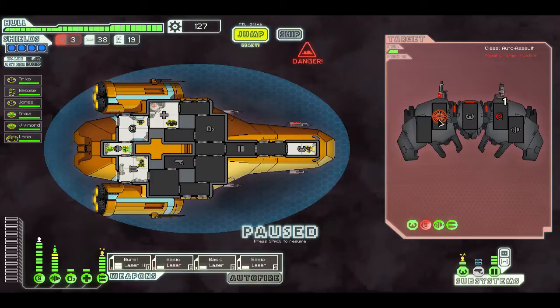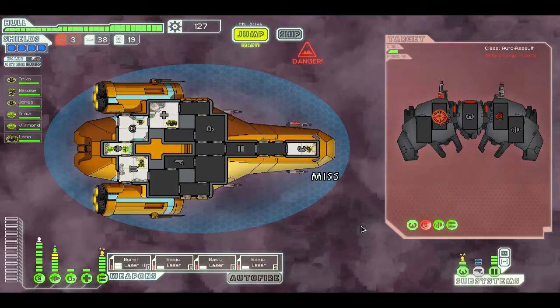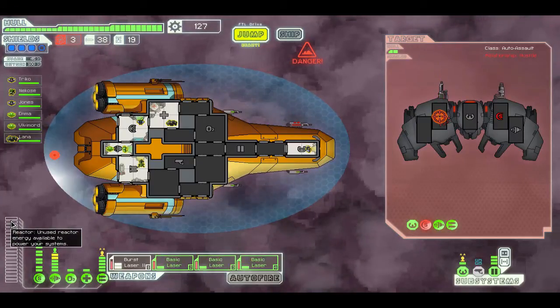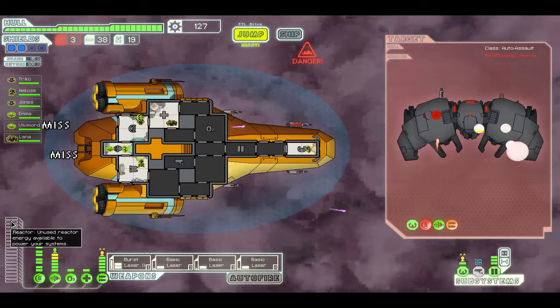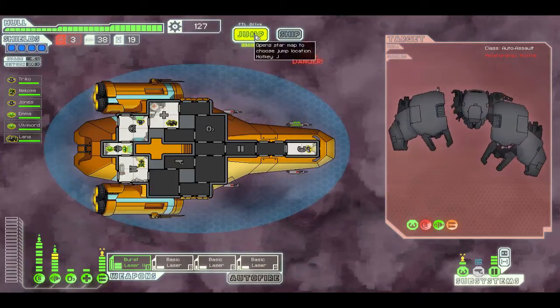Oh, that was a good volley! Now I can just fire freely. At least this guy doesn't have missiles or anything — that could be a problem. Maybe I should have bought that missile launcher. And the shield crew member just leveled up as well — nice.